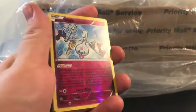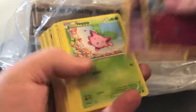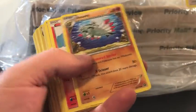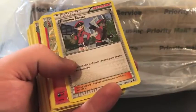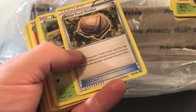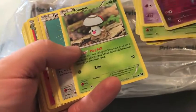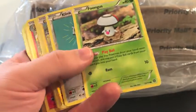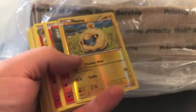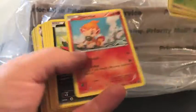Here's Fates Collide, and we're starting off this pile with a reverse holo Klefki. Nidorina, Aerodactyl, Litleo, Pokémon Ranger. Aipom, we have the farmer for our Shieldon — there's a Foongus — we have reverse holo Mareep. We have Ponyta, Oshawott.